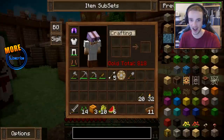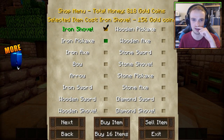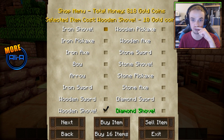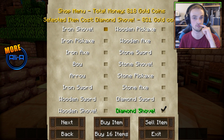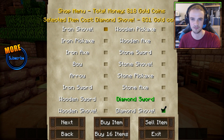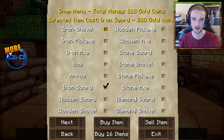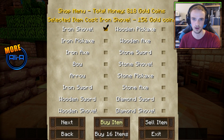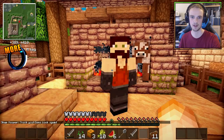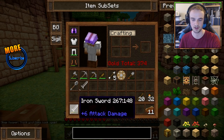We do actually have 800 gold, so if we talk to this trader we may be able to buy something. Let's see how much everything costs. The bow is quite expensive, but the iron items aren't too bad. I can get myself a diamond shovel, but I feel that's a bit like cheating. What I will get is an iron shovel and an iron sword. I spent quite a lot of money, but now I've got a good working shovel since my other one is almost broken, and an iron sword — thank you, good sir.